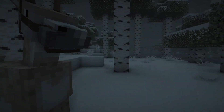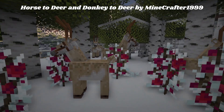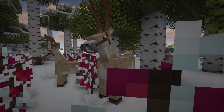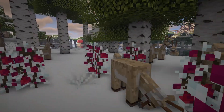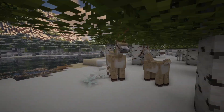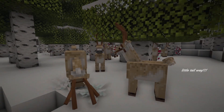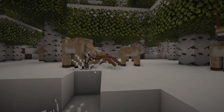The next resource packs are Horse to Deer and Donkey to Deer by Mindcrafter1999. This changes donkeys and horses to be reindeer — like Santa's reindeer or just reindeer from the North Pole. The horse ones are larger and the donkey ones are smaller, which adds to the diversity of the deer.